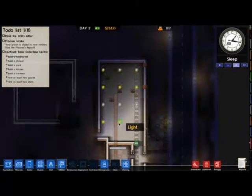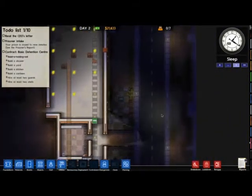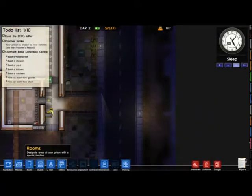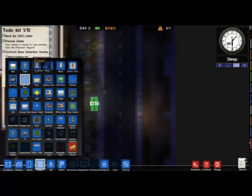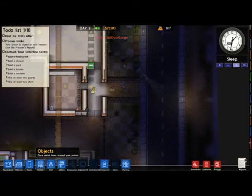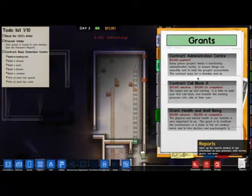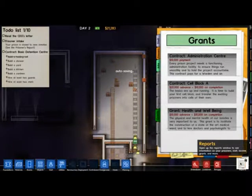I should actually probably put switches on my electricity. Actually no, I don't have any windows. But when people aren't in their cells, do they need electricity? No, so I should probably start switching it off. I think I might address that in the next episode — make it super money efficient. There is literally... just take a look at the grants — I don't need that money right now, but I'm just seeing what I can have. And I'll get money for cell block A anyway after I've done my cell block.